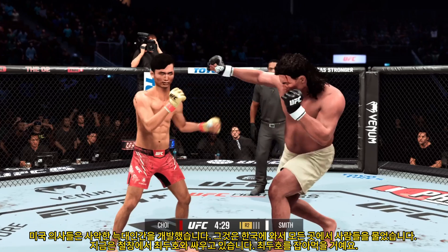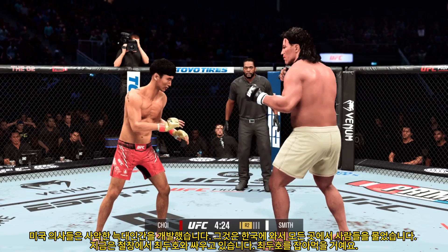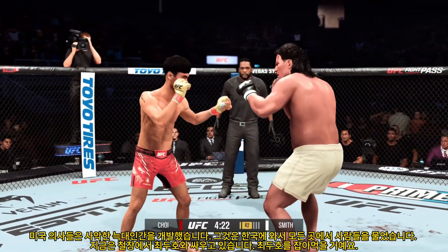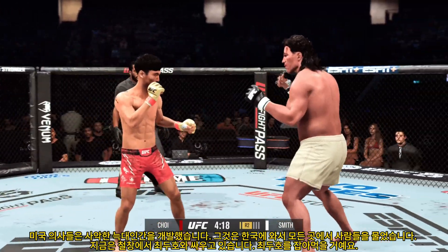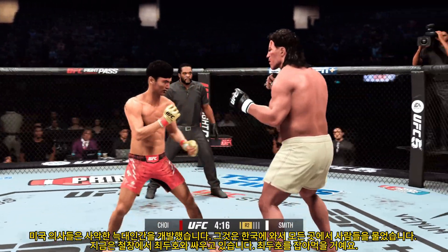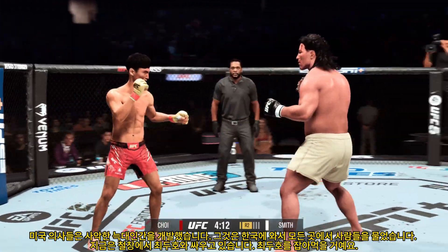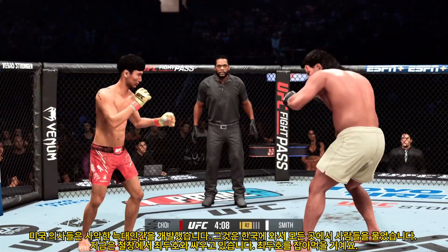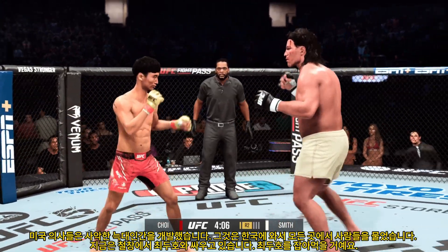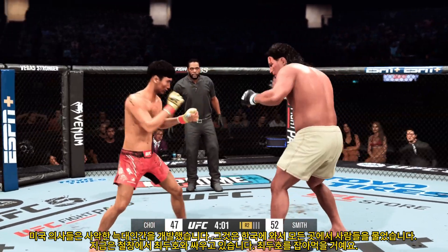Nice body kick there. Get back, stay on him. Beautiful technique on the straight right hand. Trading huge shots — let's see who's going to be the last man standing. Pretty good execution on the sidekick, just really feeling himself. One of those traditional martial arts techniques making their way to the UFC. Choi gets caught by the inside leg kick.